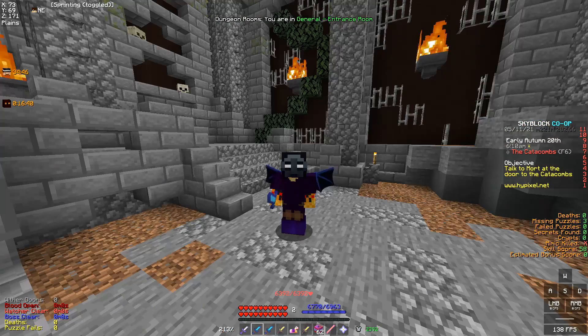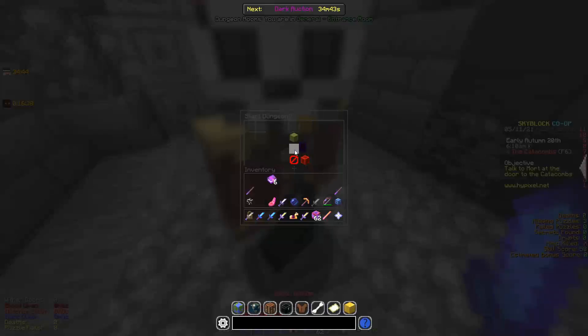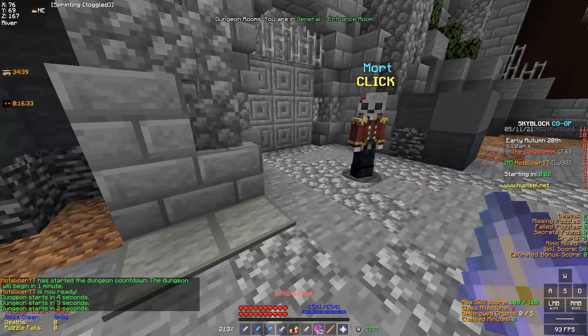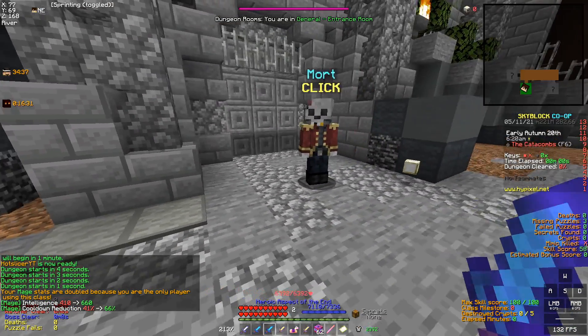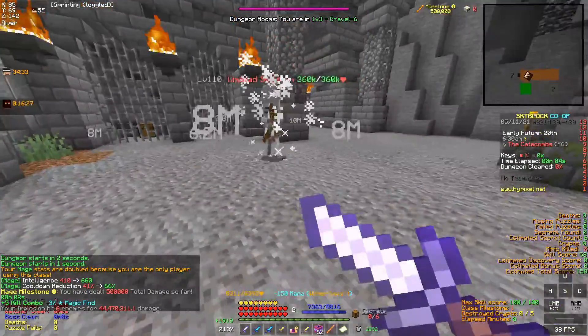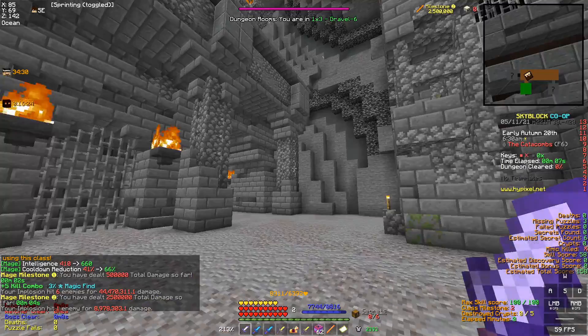But is this even viable? Let's check it out — let's enter the floor 6 dungeon. That's right, a pretty high dungeon floor. Going in here, let's first use Hyperion, and it's not really surprising — it just instantly kills everything in its path.